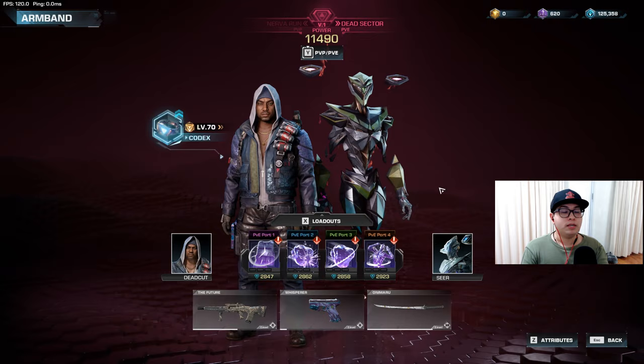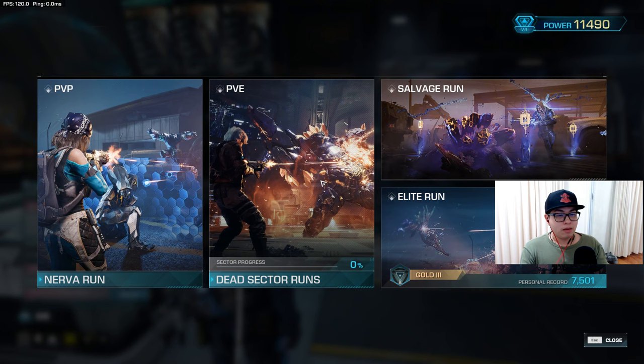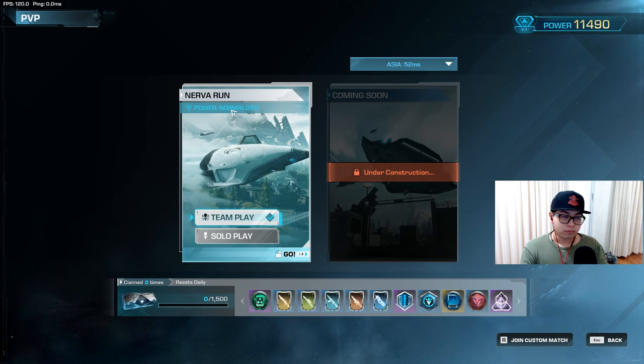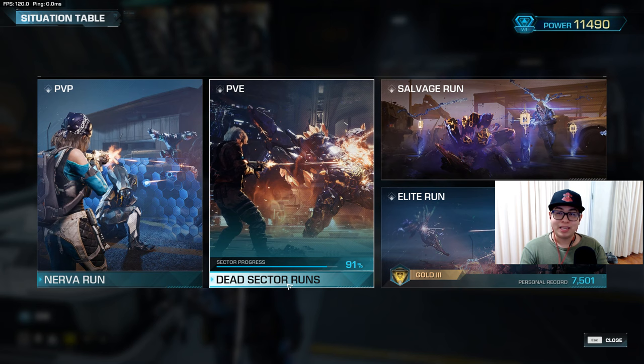Now that you understand the nanos, let's get into the game. For PVP — the Nerver Run — your power is normalized, meaning no matter what power level you have, you'll just have the normal power level when you go in. You can get a variety of rewards. PVP is more or less a for-fun mode that people go into when they get bored of the main game. The main core of the game is PVE.